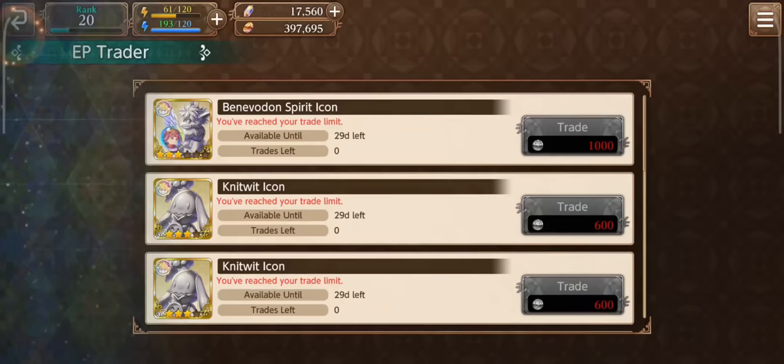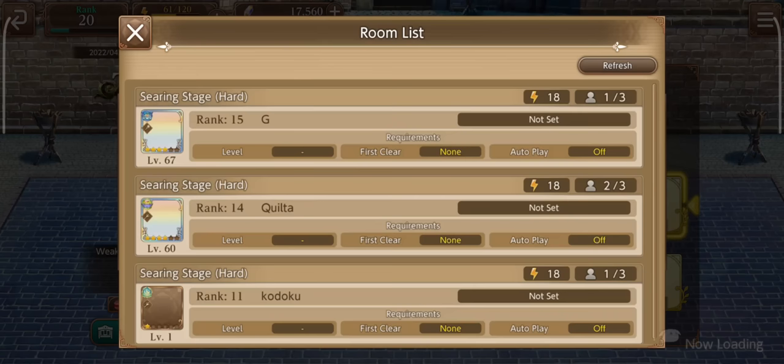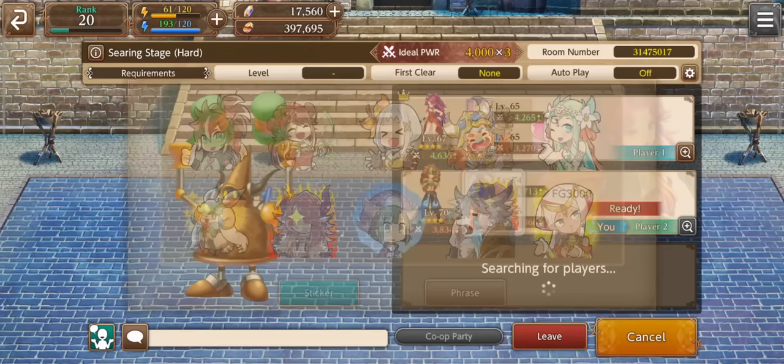Right now I have two stages unlocked — Hard and Very Hard. I'm going to stick to Hard because FG refuses to be carried. I don't have a character that's quite 6,000 power, so I don't want to be that dude. Let's ready up. You can give little stickers here — ah man, it looks like I'm BMing. My bad, I'm not trying to be him. Here's a little kiss. Don't kick me from the room, please.